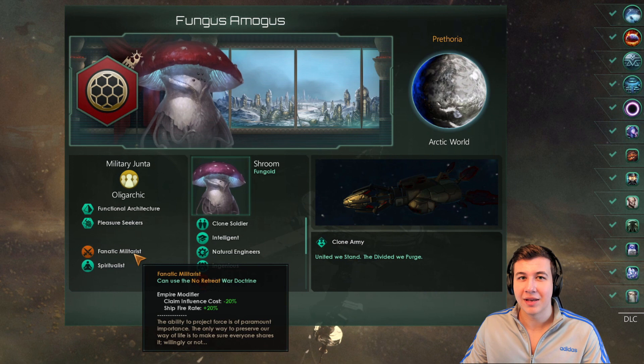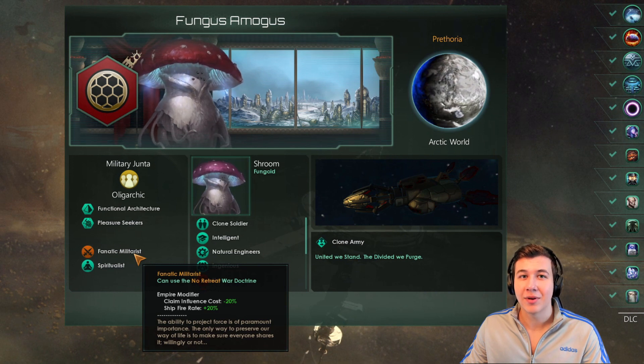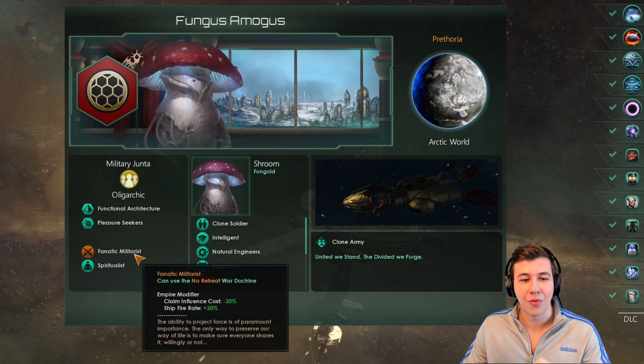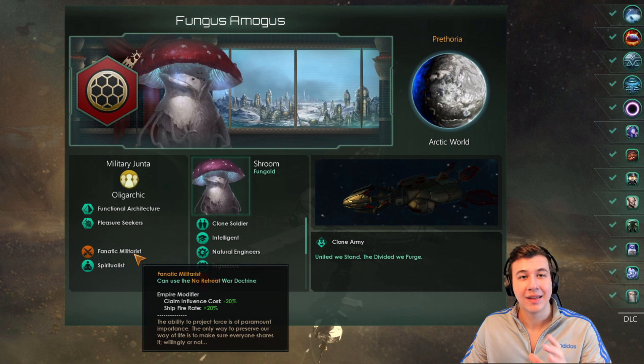I normally don't choose fanatic militarist because it's pure military bonuses, but considering how this empire is all about military bonuses, it fits right in. With this, you get plus 20% to fire rate, as well as minus 20% to claim influence cost. Early on, you're not going to have a lot of influence to spare, so reducing the cost for claiming is very important for making sure you can actually expand your territory.